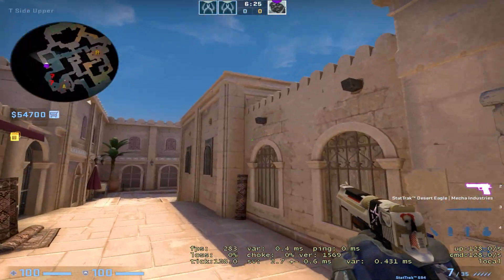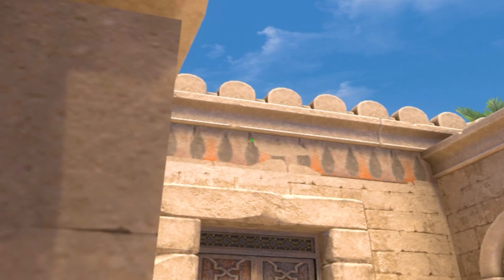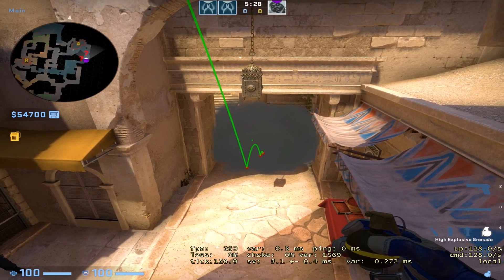Here's an easy way to deal with this setup. You come into this corner, you wanna crouch and aim at this little dot right here. Then what you wanna do is stand up and jump through. As you can see, the smoke perfectly blocks off the vision of the AWPer.